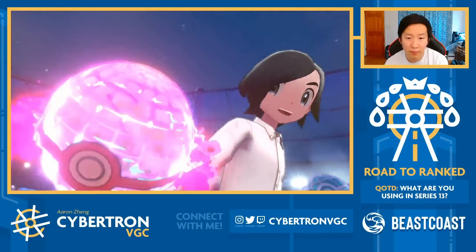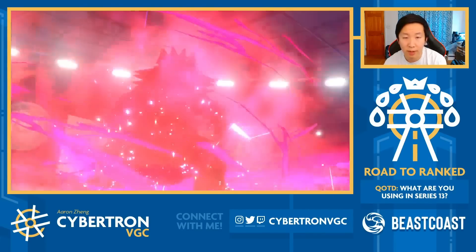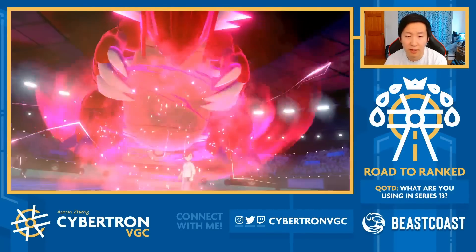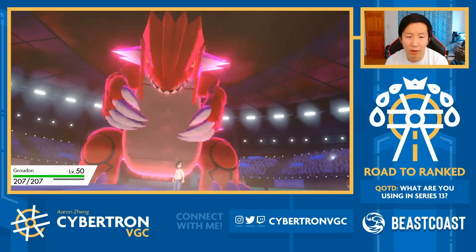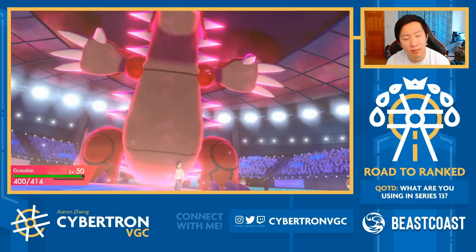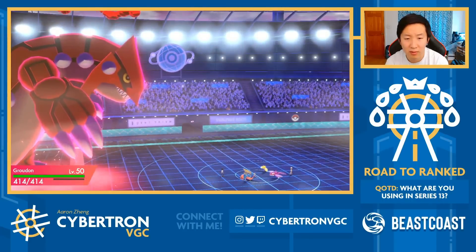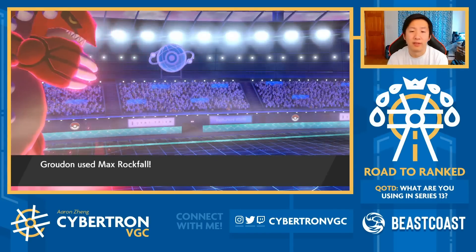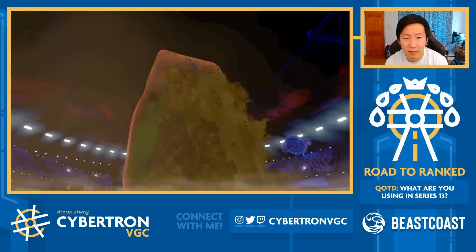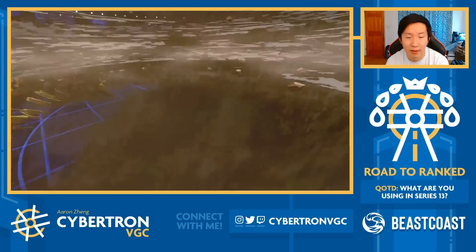We know Yveltal protected on turn two so that's not Assault Vest, right. They're actually going to stay in with Kyogre - that's a good play. I could also be wrong that it's Assault Vest. I don't know, but I guess Energy Ball did less than I expected given the crit. I get full paralysis on Zacian - okay. I don't think Rockfall KOs Kyogre here, but after Sandstorm I think it does.